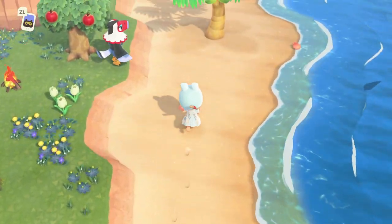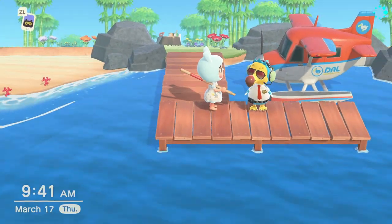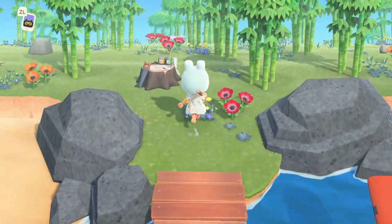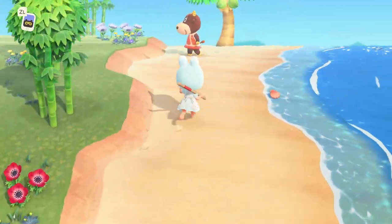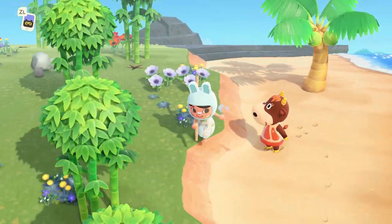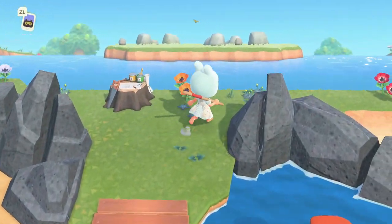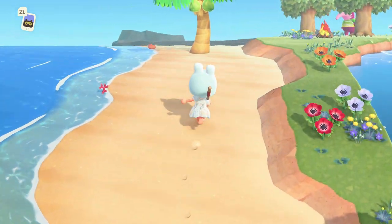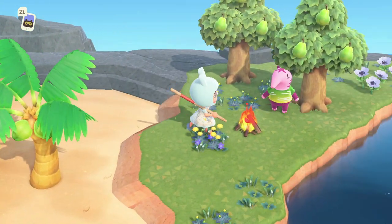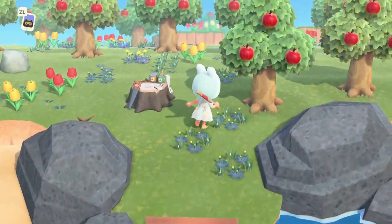Island number four — look at all the apples! It's another eagle with a red beak, he looks good. Island number five, we're on bamboo island, and it's Patty — she was on Honey Crisp, she's super cute! Island number six is money island — they're usually on the left-hand side — and it's another anteater again. I don't like them.